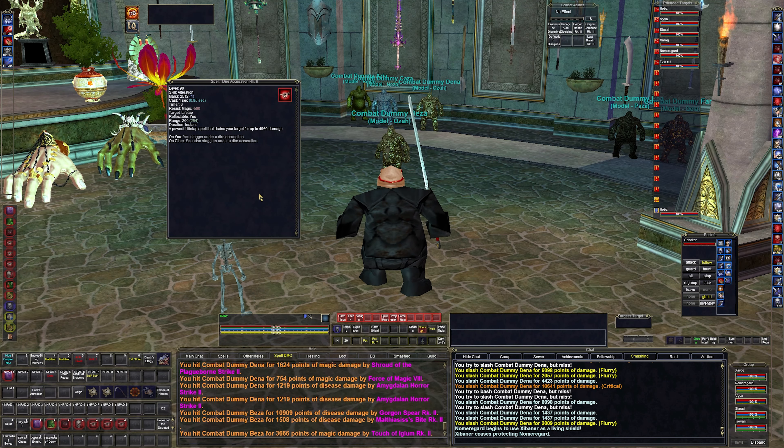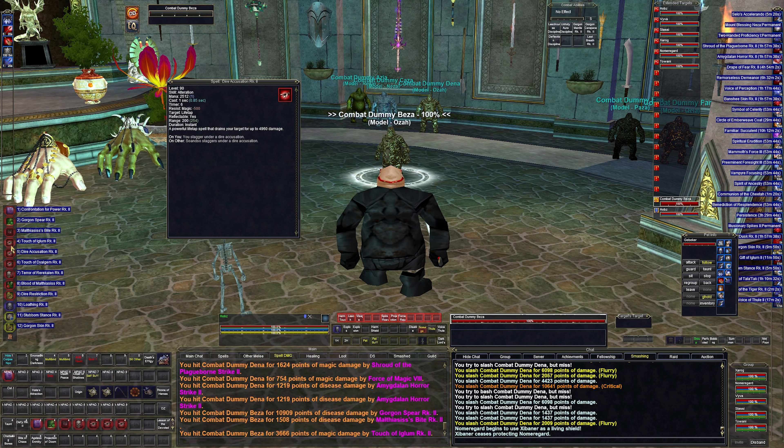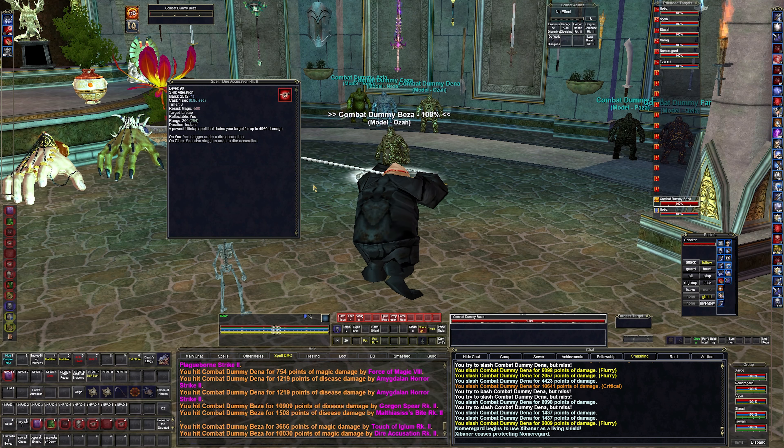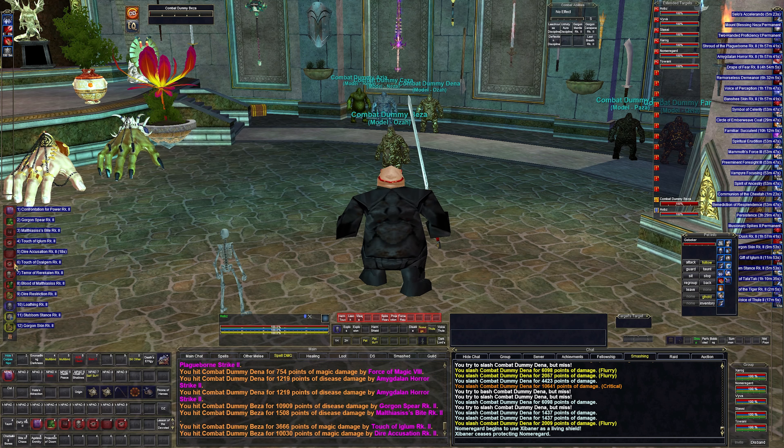Next we have Dire Accusation, which is a fast cast, high damage 4,900 life tap. You can see it has a fairly fast cast time — about 0.85 seconds — so that's 10,000 damage pretty quick. You'll see when I do the rotation how fast these actually go.